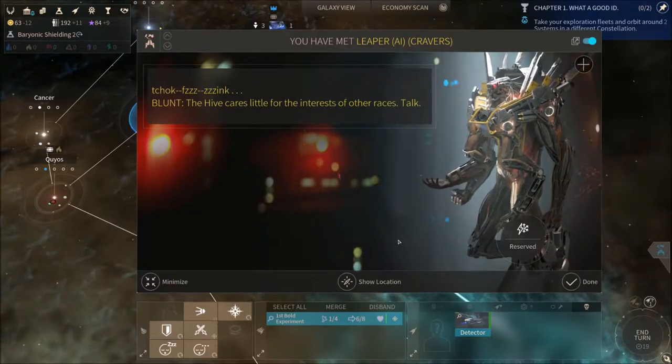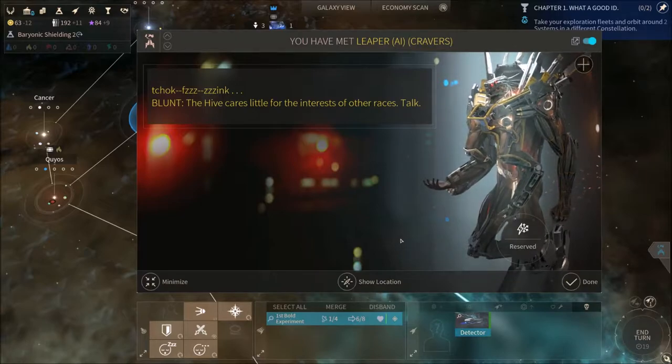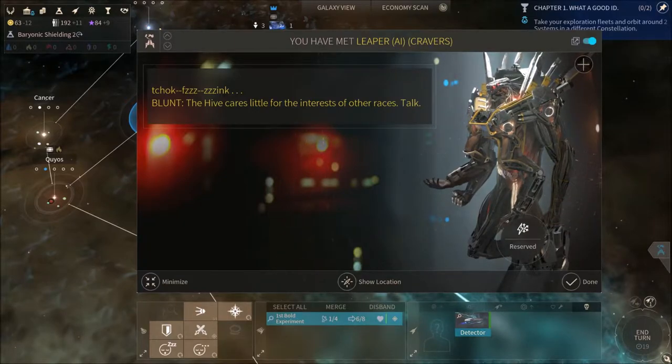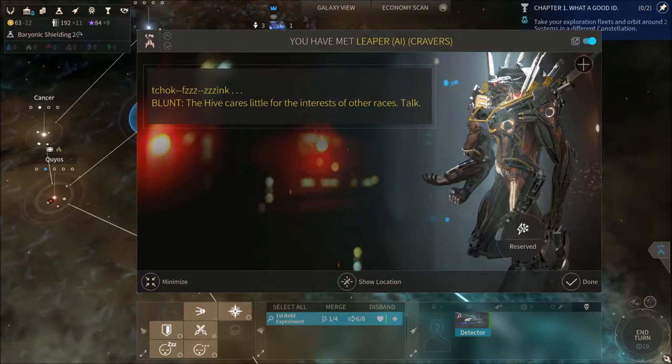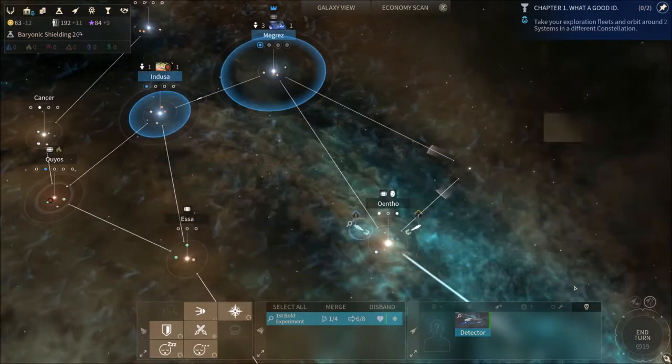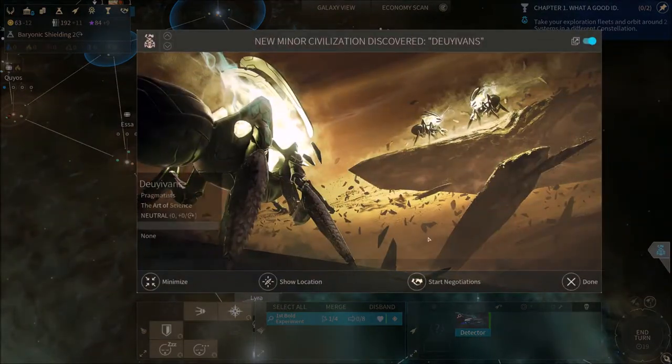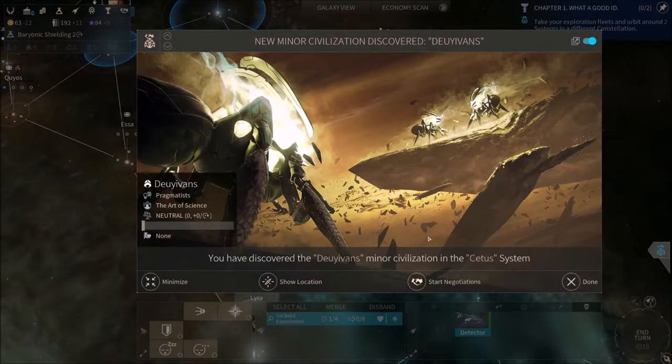So this is a bit interesting, because just last time I encountered the other minor civilizations first, and then I encountered these guys. This is kind of like it's scripted, but maybe not, I'm not really sure. These ones here I haven't encountered yet though, so that's really cool.